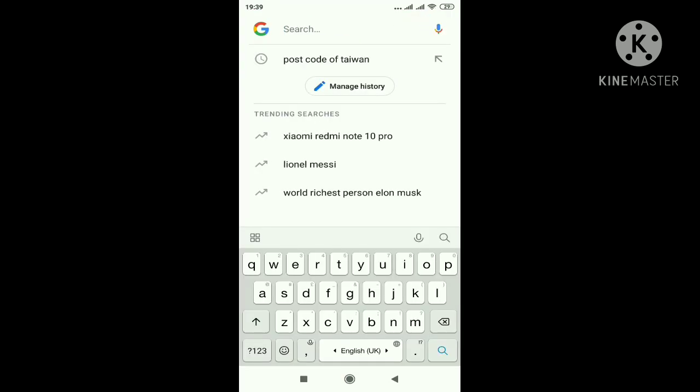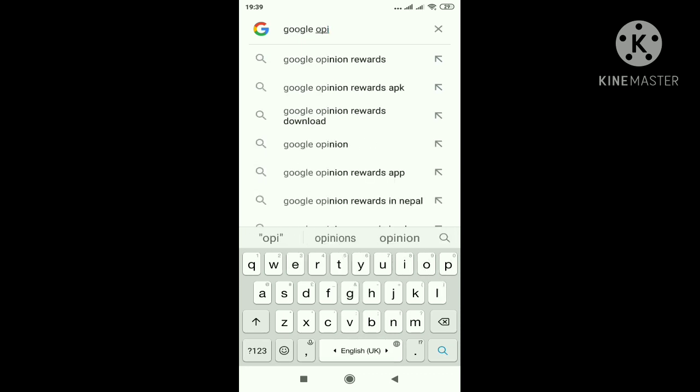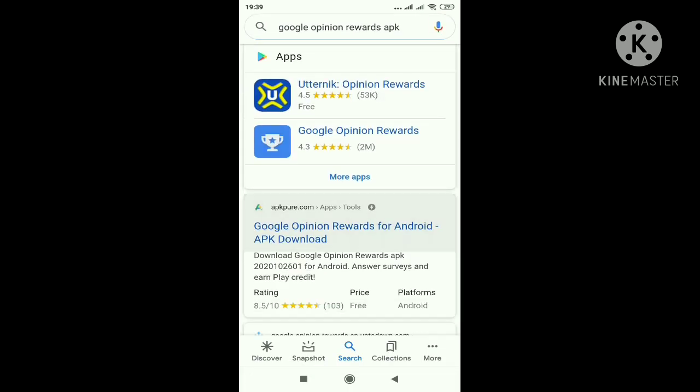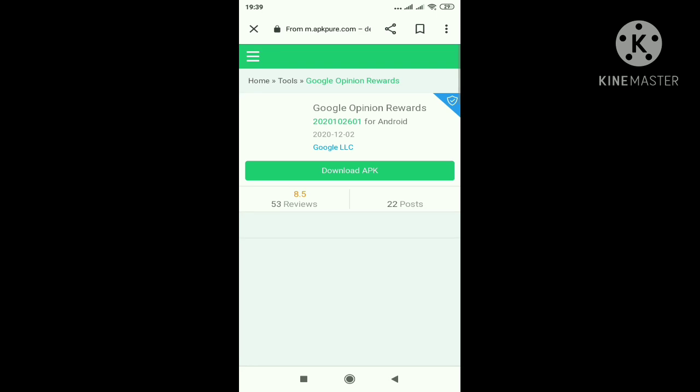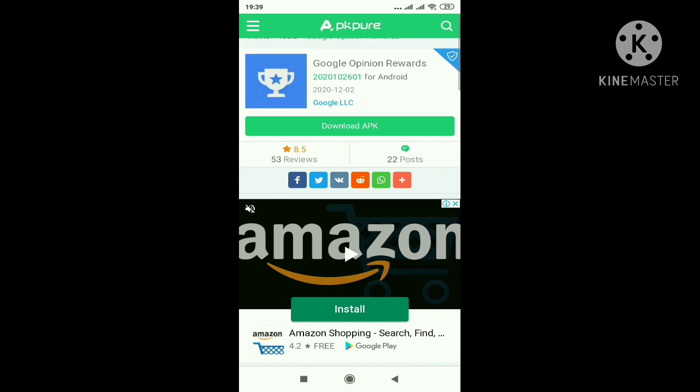Download Google Opinion Rewards on your mobile. To download it, first search 'Google Opinion Rewards APK', click on the first link, then click download APK and your Google Opinion Rewards will be downloaded to your mobile.